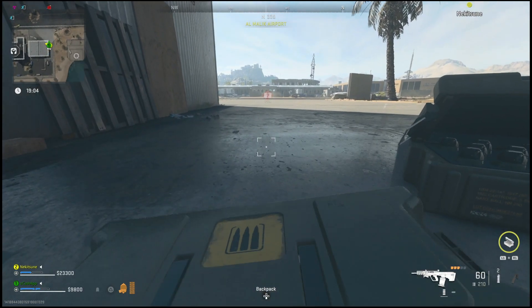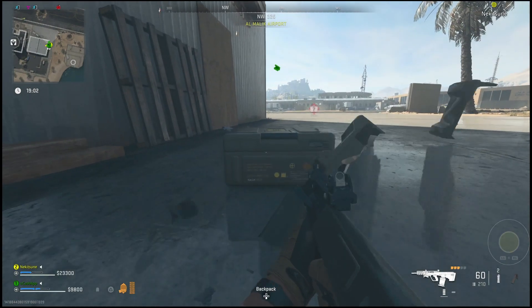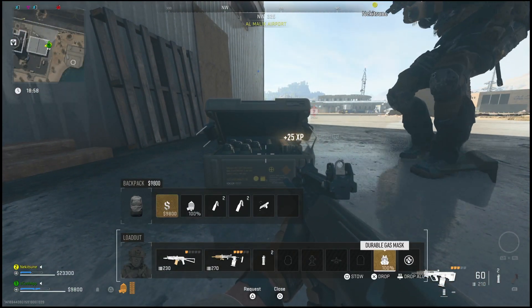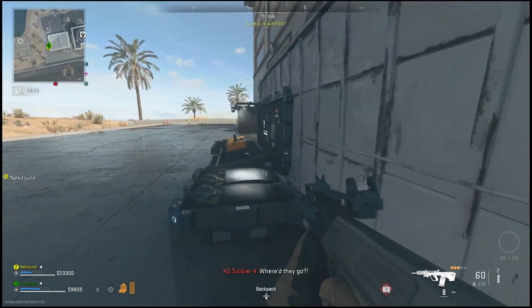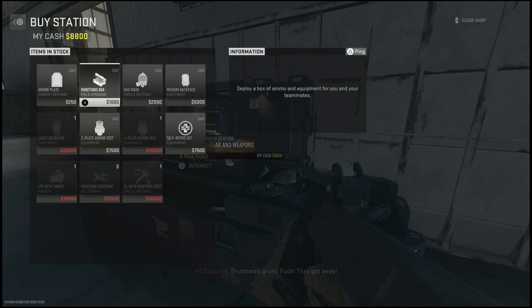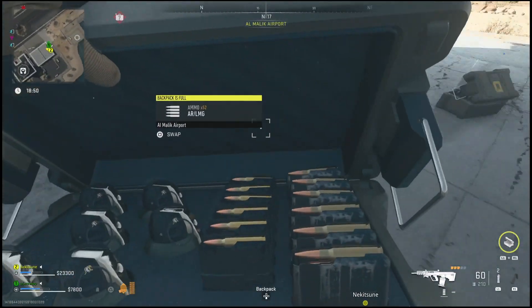From there, unequip them and put them in your backpack. You'll see that the molotov icon is still there at the bottom right corner, which means if you go and refill again it will just give you more molotovs. All you'll have to do is grab yourself a medium backpack and a teammate, get some ammunition boxes together, and you two can simply farm the molotovs.